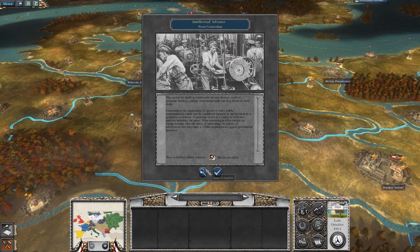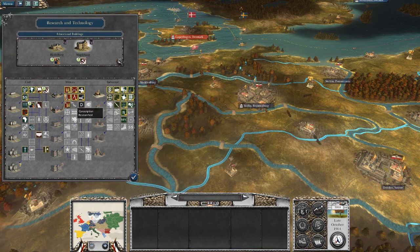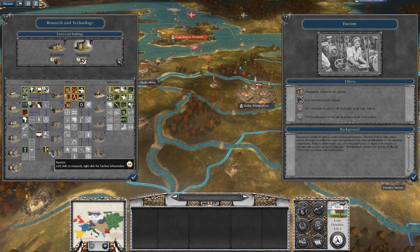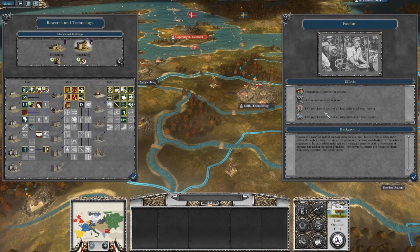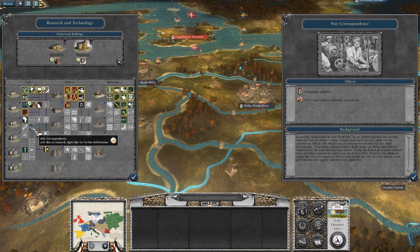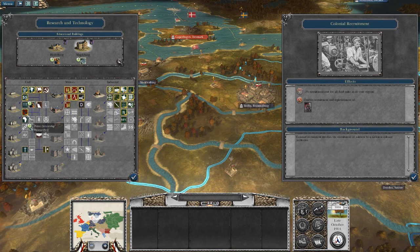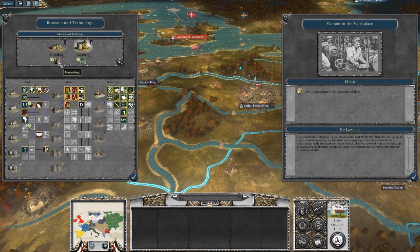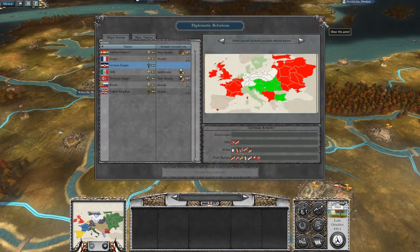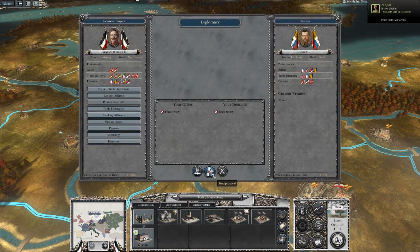What do we do, what do we search up? I really don't want to waste my time looking this up. I really want to be at peace with you, Russia. I don't want to worry about you. I'm sure we could be at peace with Belgium — I don't want to attack Belgium anyway.